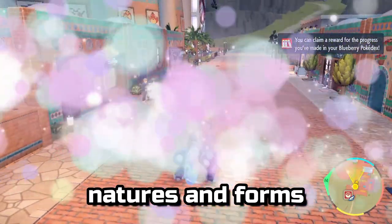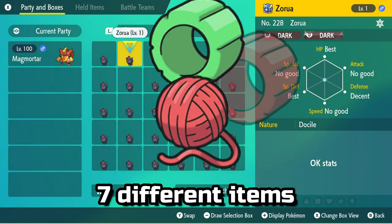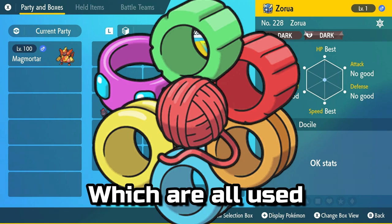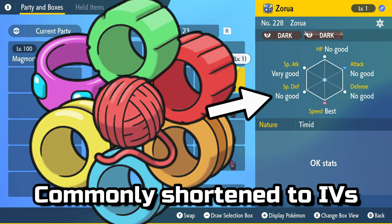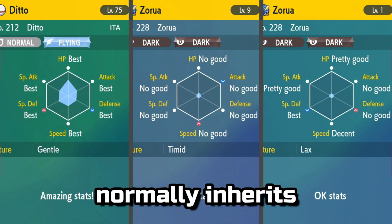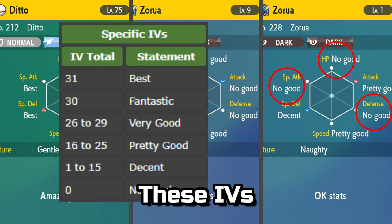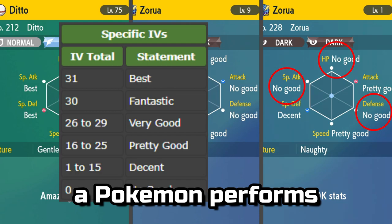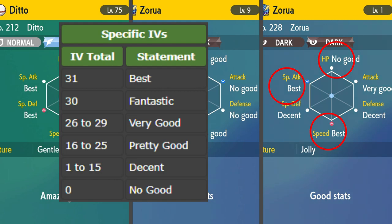Aside from natures and forms, you can also affect a child Pokémon's stats by using seven different items: the Destiny Knot and all six of the Power items, which are all used to influence a child Pokémon's individual values, commonly shortened to IVs. Without items, a child Pokémon normally inherits three IVs from its parents, chosen at random. These IVs are a number from 0 to 31 that determine how well a Pokémon performs in that stat — the larger the number, the better its growth for that stat will be upon level up.